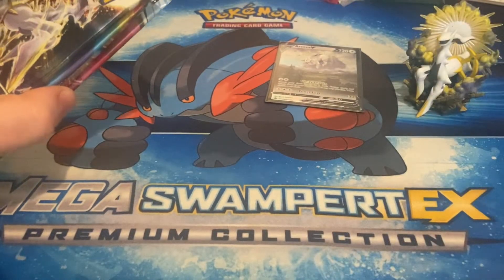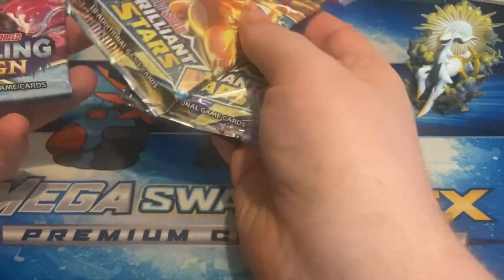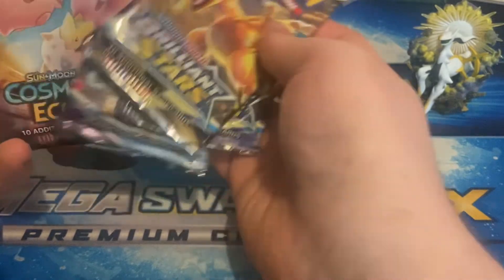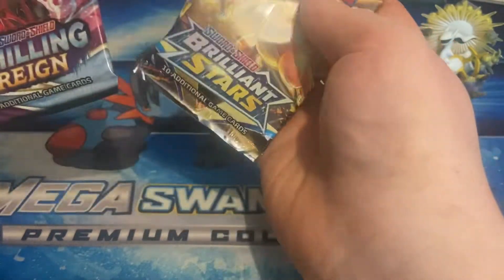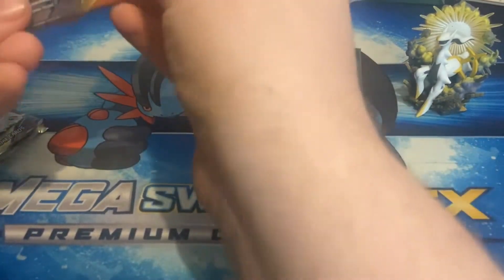In this box you get two Brilliant Stars, a Chilling Rain, and a Sun and Moon Cosmic Eclipse pack. We're going to open Cosmic Eclipse first because there are GX cards in that set, and it's been a long time since we've opened it on this channel.